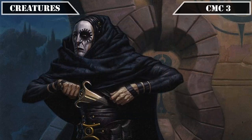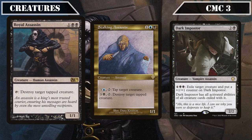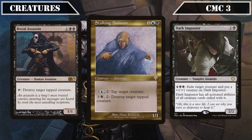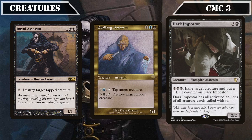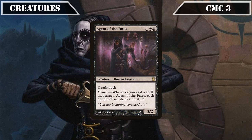Proceeding to the CMC 3 slot, we have another batch of assassins capable of repeatable removal with Royal Assassin, Stalking Assassin, and Dark Impostor. Royal Assassin is a 1/1 we can tap to destroy target tapped creature. Stalking Assassin is another 1/1 that we can either pay 3 and a blue and tap to tap down target creature, or pay 3 and a black and tap to destroy target tapped creature. Dark Impostor is a 2/2 we can pay 4 in double black to exile target creature and put a +1/+1 counter on it, gaining all the activated abilities of the creatures it exiles. Agent of Fates then joins as an additional source of removal, being a 3/2 with deathtouch that, whenever we target it with a spell, has each opponent sacrifice a creature.